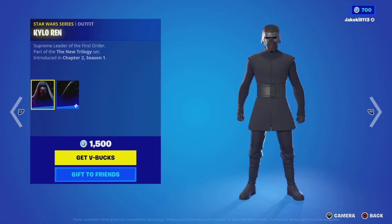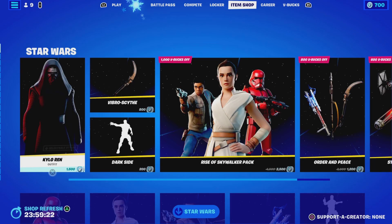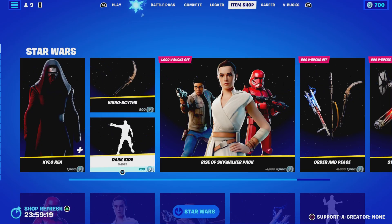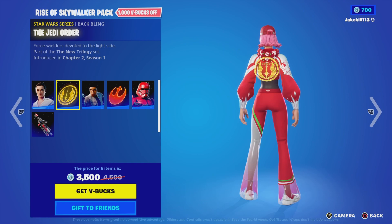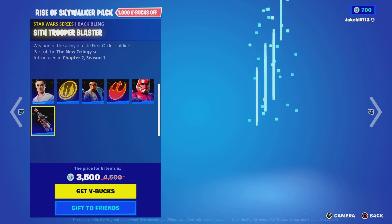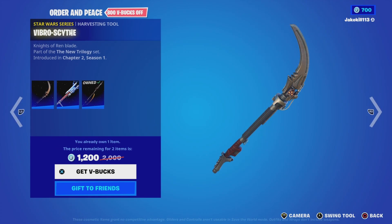We've got Carol with the air back bling, Carol's cape with hood up and down. We've got Vibro-Scythe, we've got the Dark Side, we've got the Rise of Skywalker pack. We've got Rey with the back bling, the Jedi Order. We've got Finn with the back bling and the Resistance.